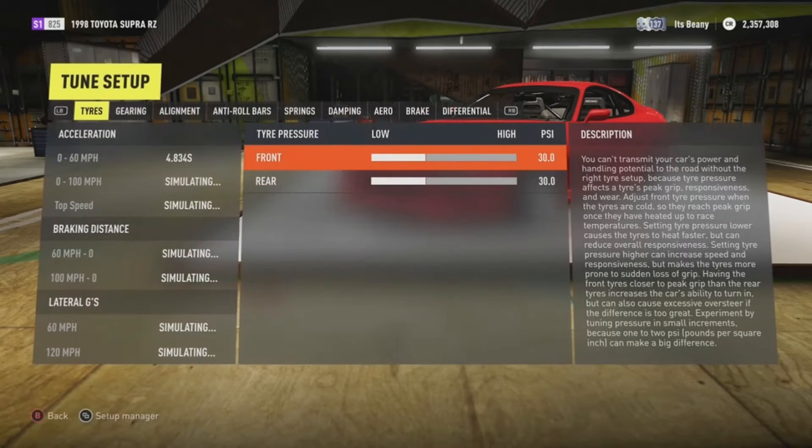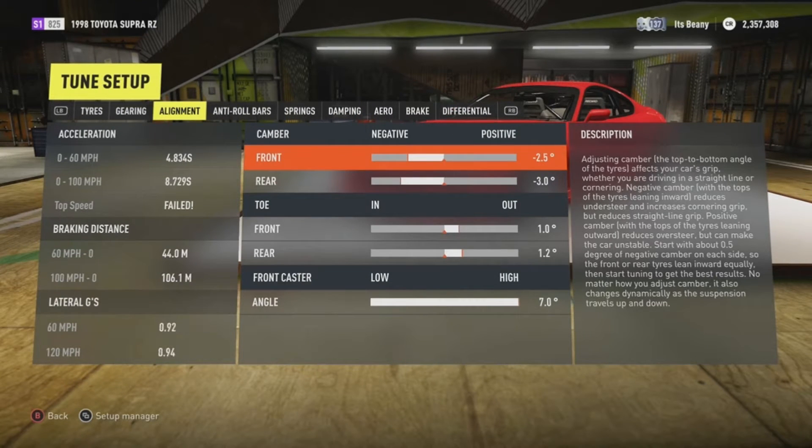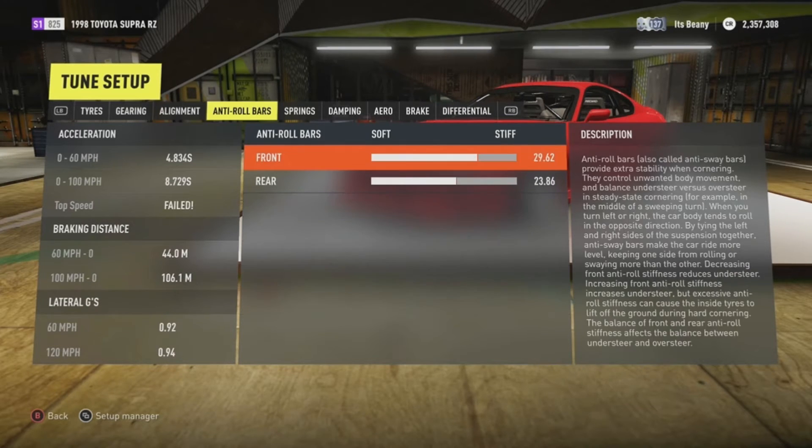So don't worry about the drift builds — they will still continue as normal. For your alignment, you're going to have 2.5 negative on the front and 3.0 negative camber on the rear. Toe out on the front 1.0 and toe out on the rear 1.2. Your front caster is normal at 7.0 high.